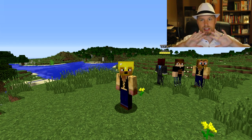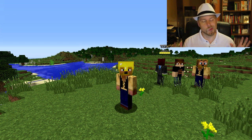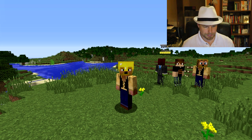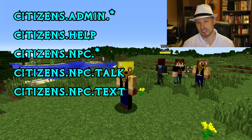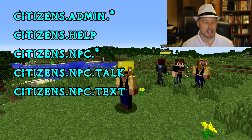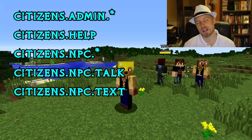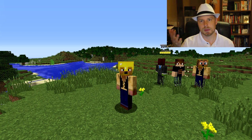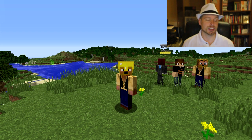It's a complicated plugin — make sure you're running the correct version; in this example we're using 1.8.6. For permissions: citizens.admin.* covers all admin commands, citizens.help covers the help commands. If you want players to create and edit their own NPCs, use citizens.npc.*. If you just want players to interact with NPCs (talk, trade), give them citizens.npc.talk or citizens.npc.tck. You may also need to configure the right-click item in the config file.